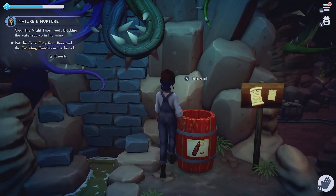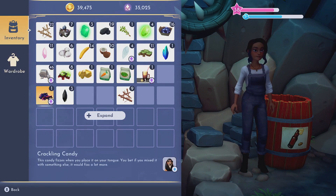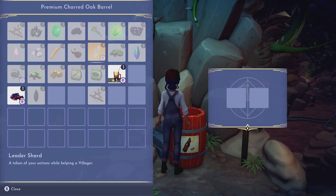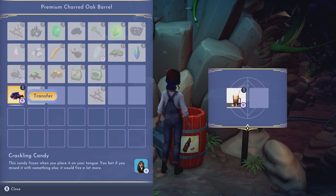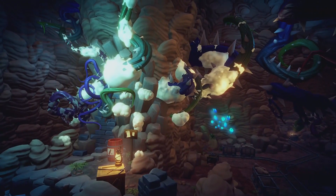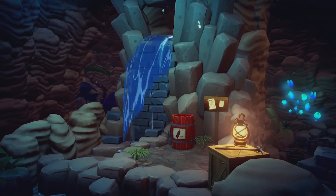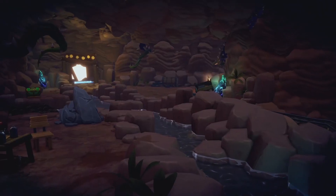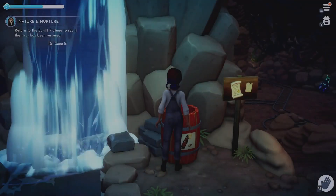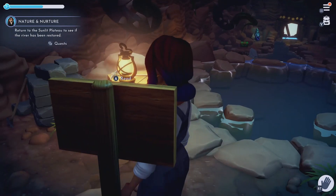Back in the mines with the root beer and the candy — we are going to blow this thing! We use the items and I expected a bigger explosion, but okay. The water starts flowing! 'Return to the Sunlit Plateau to see if the river's been restored.' We did it!